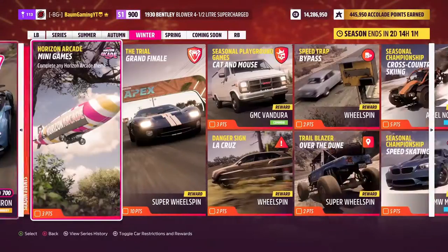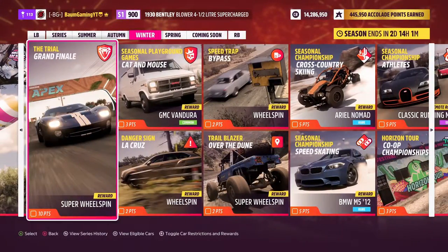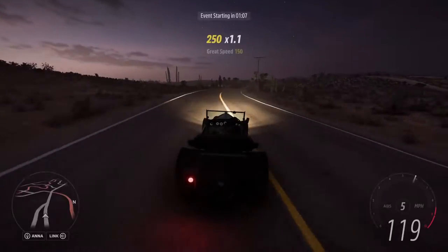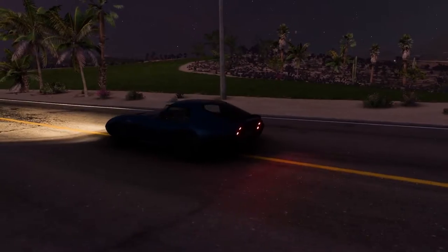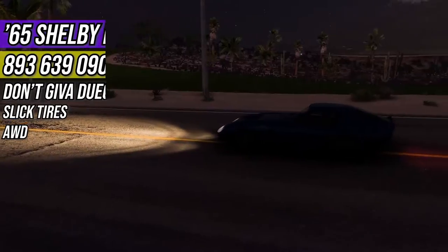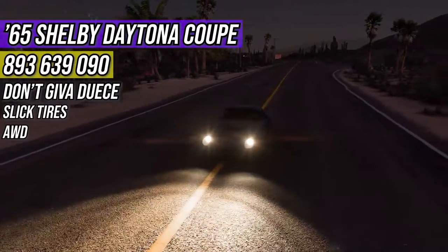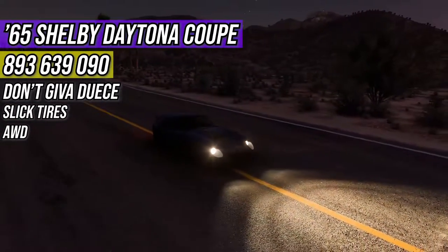I'm going to go ahead and start up a search for a team for this week's trial grand finale to get a super wheel spin. Another lame trial, but nonetheless the class restriction is classic racer S1. I'm a little rusty. So I'm going to go ahead and get this started up and then we'll jump into the car we're going to be using. Alright, so this is the car that we're going to be using. This is actually going to be my first time driving this car in Horizon 5 — this is the 1965 Shelby Daytona Coupe.